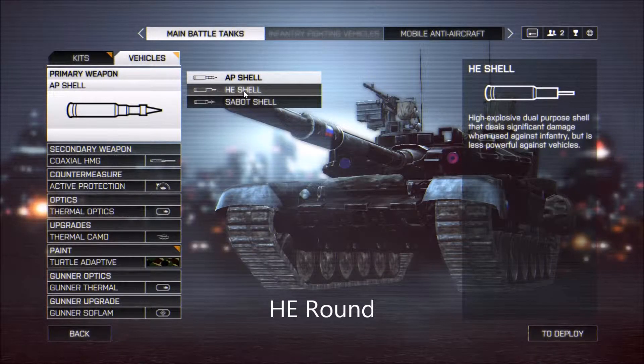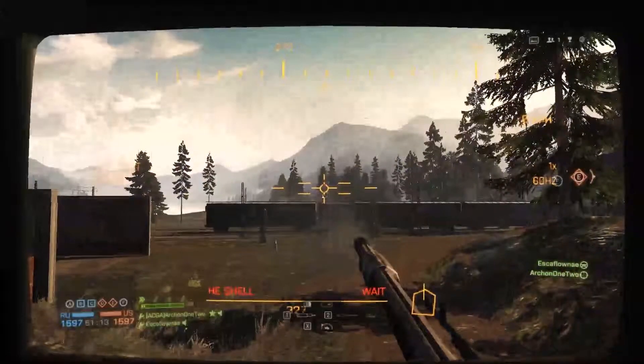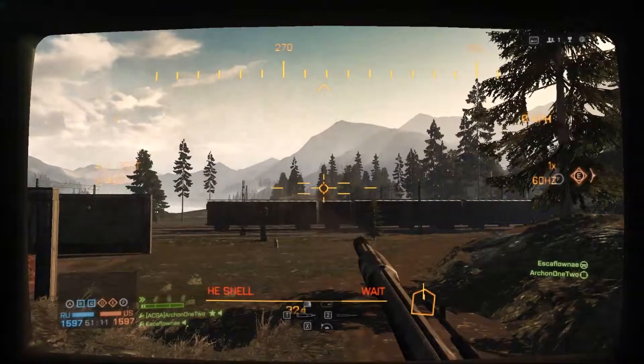The next round we're talking about is the HE round. This is a very specialized, very niche round — it's a high explosive round. A lot of people like to use this against armor, but that's not what it's made for. It's actually made for infantry. The idea behind this round is you're using a lot of explosive damage, taking out light armored vehicles and a lot of infantry in one area.